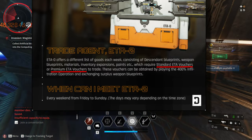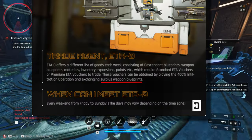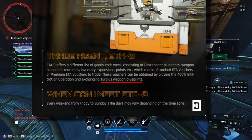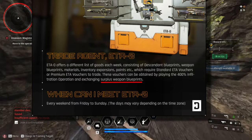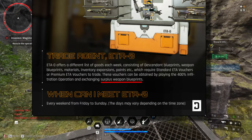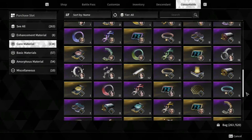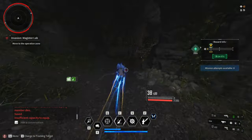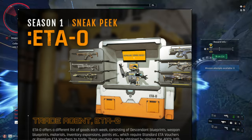Another important detail is that we can finally trade Surplus Weapon Blueprints. Surplus are leftover or excess blueprints that we have in our inventory. It did specifically mention Surplus Weapon Blueprints, meaning we can't trade Descendant Blueprints, which is understandable since we have a lot of Descendant Materials in our inventory, especially Haley. But I do hope they change this because it would be a waste if we can't do anything about our excess Descendant Materials.